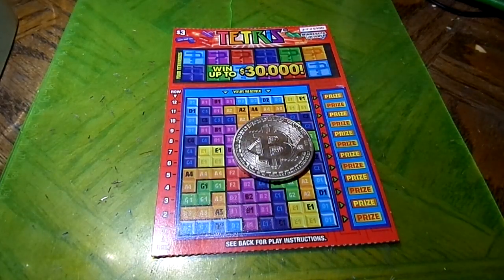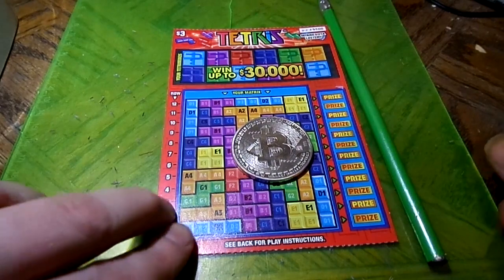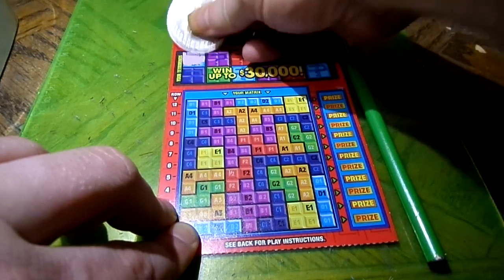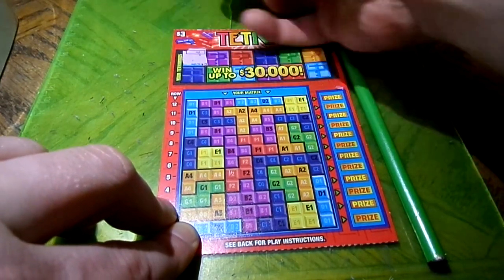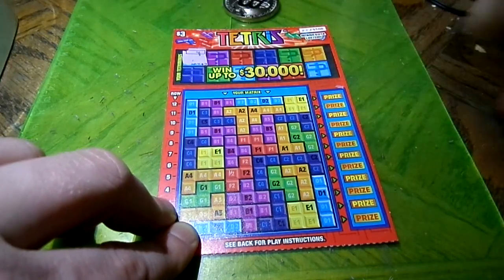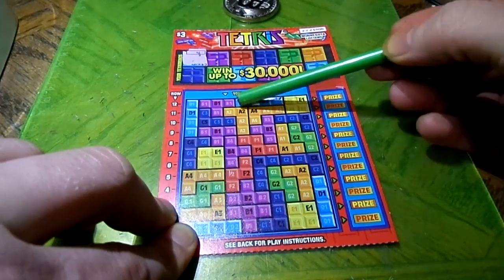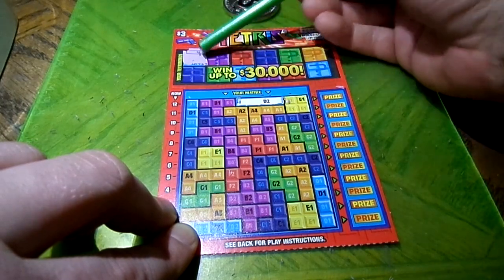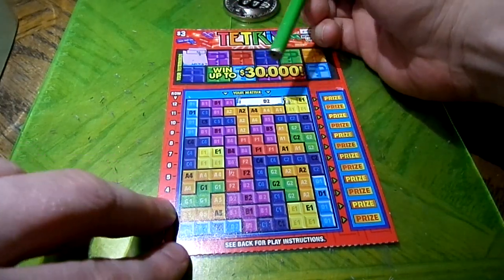Hello everybody and welcome back to another episode of scratch videos. We got the Tetris again here, we're gonna be giving this a try again, right Jimmy? Yep. Okay, scratch a square, let's do it. I came prepared this time. R2, D2, D2 — my favorite block in Tetris. No, that's a D1. Oh, that's a D2. D2 is not a D1, you see this?